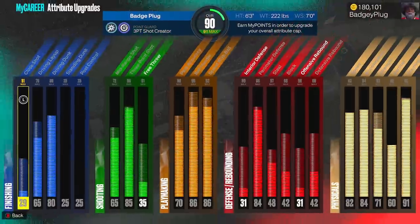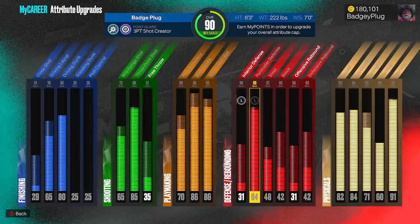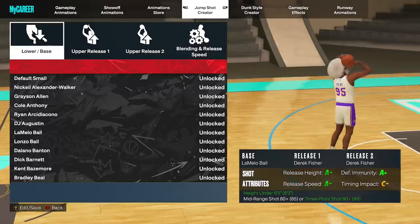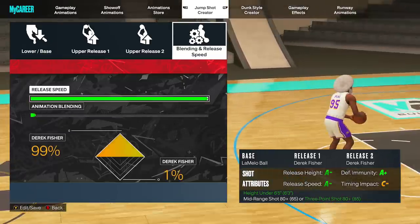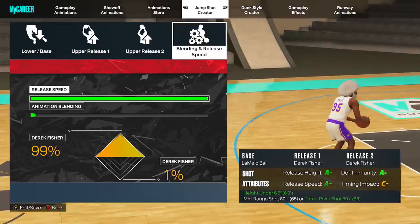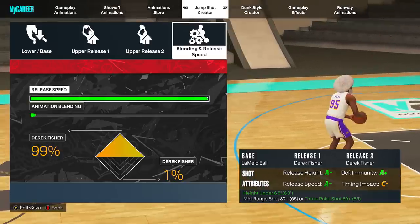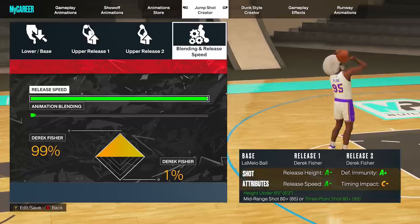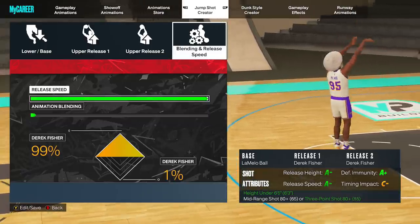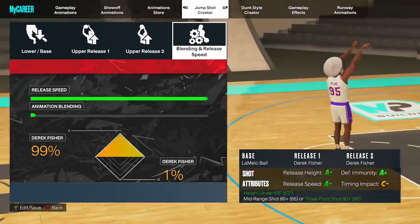The next build is my six foot three, three point shot creator with an 85 three pointer. I'm going to show you which one I use on this build. Currently I'm using LaMelo Ball, Derek Fisher, and Derek Fisher - with 99% blending into Fisher. So LaMelo, Derek Fisher, Derek Fisher. I really like this shot - it has a weird little twist to it. It's pretty good for the cue. It could either throw you off or help you a lot, because as soon as he does that little twist, that's when you know it's time to release the shot.